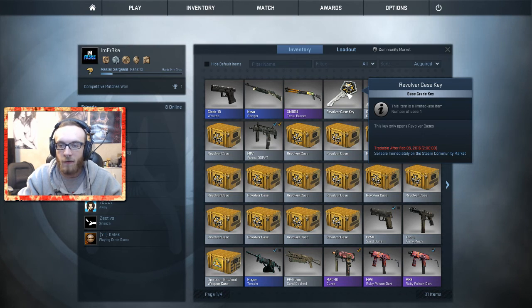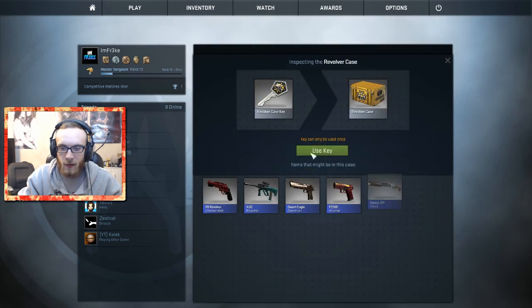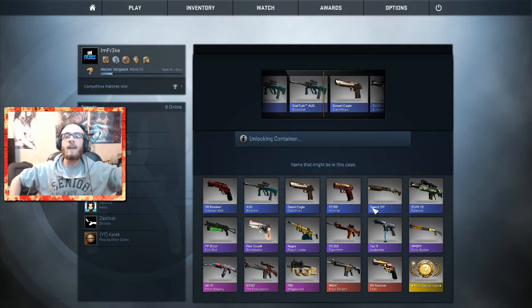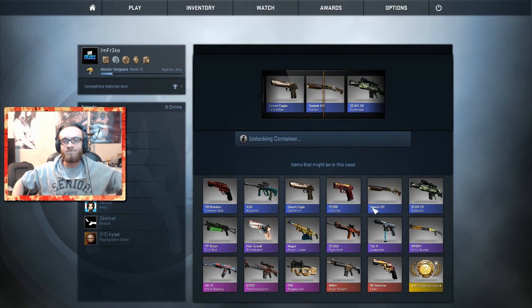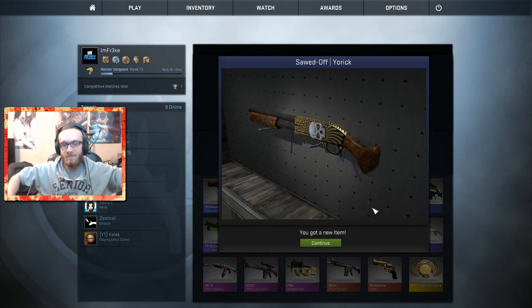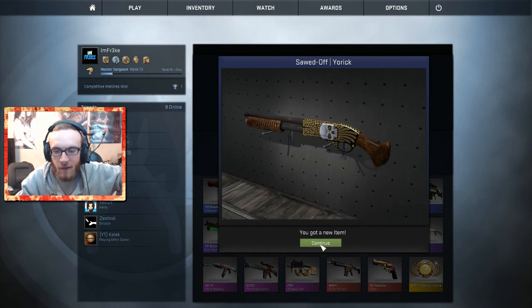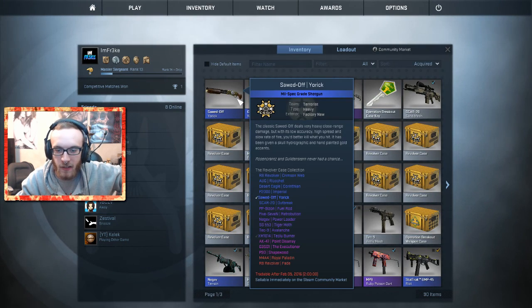Now we got two left. We're gonna open up the Revolver Case. Boom! Come on, please — give me something good. I want to use a good gun, man. Sawed-Off Yorick. Great. Freaking fantastic. Actually looks pretty sick, I like the wood on it. Factory new as well. So far it seems like it's gonna be the shotgun.